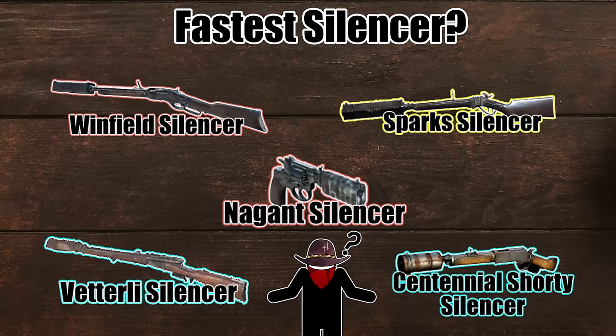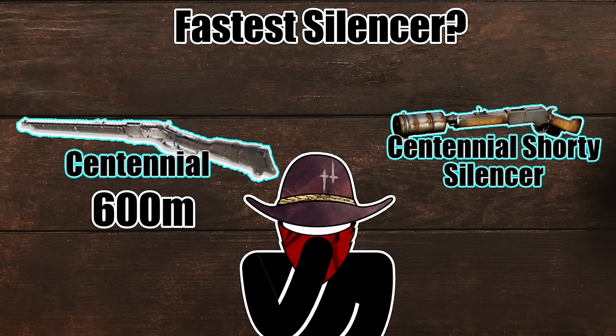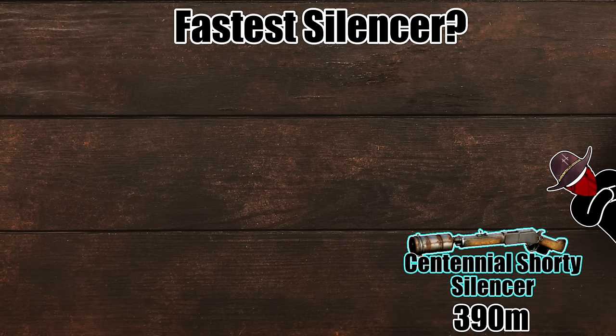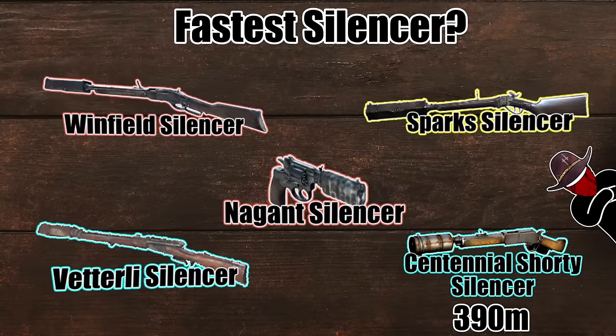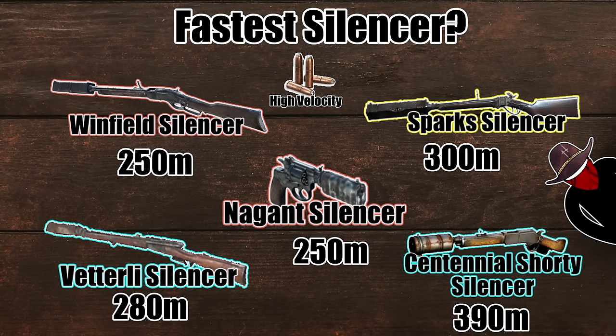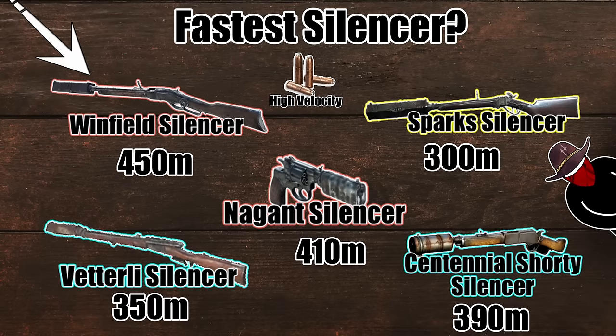Which silencer is the fastest with base ammo? If you guessed the shorty, you'd be right — at 390 meters per second, the shorty silencer is the fastest silenced weapon. This is a strange outlier, since you'd expect a two-slot silent weapon to receive a bigger penalty. If you include special ammo, the fastest silenced weapon is the Winfield Silencer, which jumps to the top at 450 meters per second.